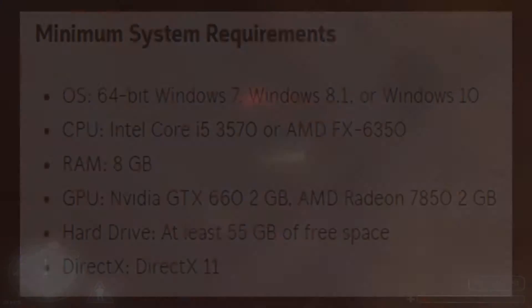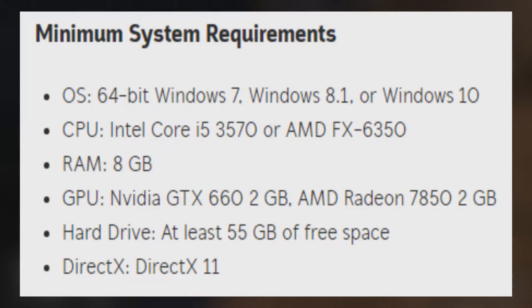Let's get on over to the specs. For your operating system, you're going to need a 64-bit Windows 7, 8.1, or Windows 10. Your processor will have to be an Intel Core i5-3570 or an AMD FX 6350. You're also going to need 8 gigabytes of RAM, and with your graphics card, it's going to need an NVIDIA GTX 660 or an AMD Radeon 7850. And with your hard drive, you'll need at least 50 gigabytes of free space to have this game installed.